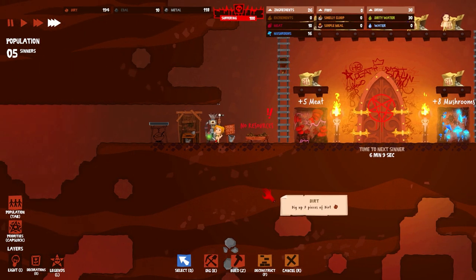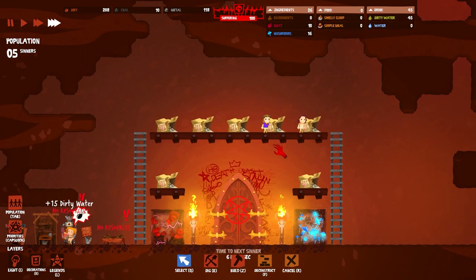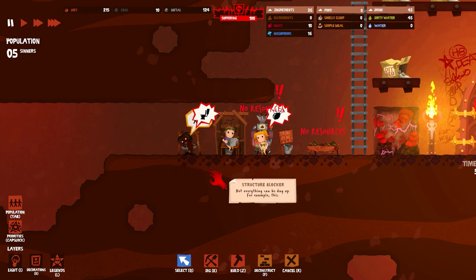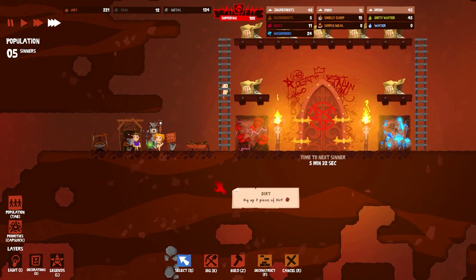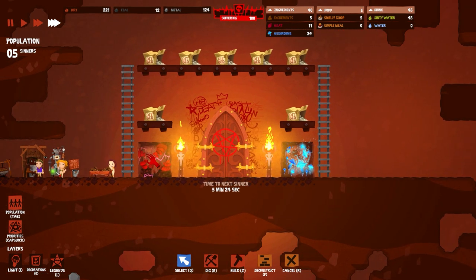They don't have any morale needs like 'the food is too close to the bathroom' or 'there's light shining on me while I'm sleeping' — they're in freaking hell, okay, so they can do without. Use the bathroom — it's right there. Actually, why don't you go and man this thing? Cook some whatever out of whatever. It takes meat and turns it into slop. We've got another sinner coming soon.